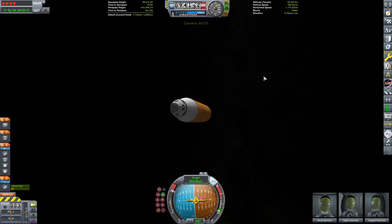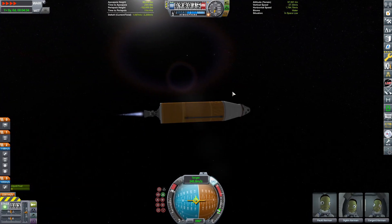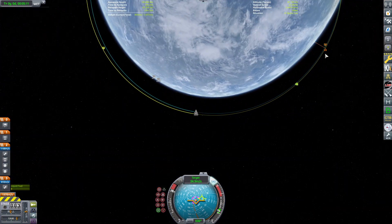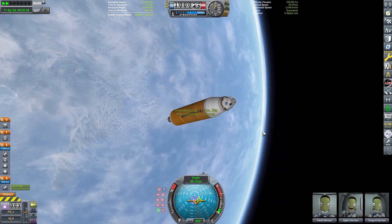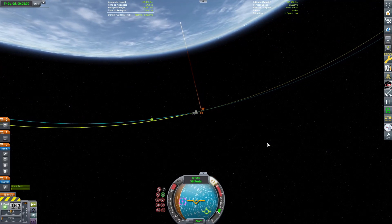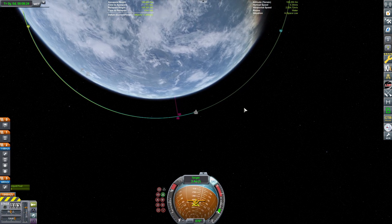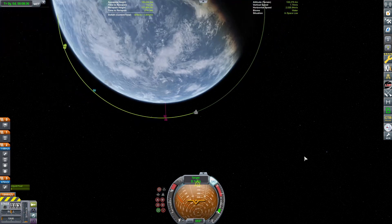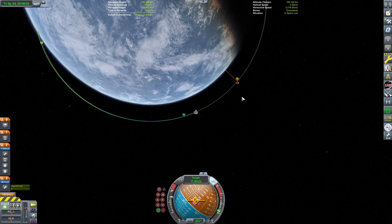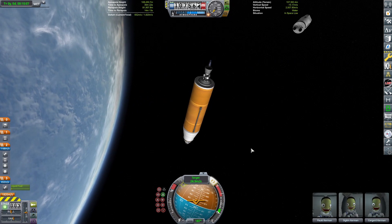Starting up the second stage. If you have Distant Object Enhancer you can see the Ares 5 payload flying across the screen — there's our target. For visual mods I have Environmental Visual Enhancements, Scatterer, Shinobi's visual pack, and Distant Object Enhancer. Going to go ahead and do our docking now, using the long lazy method of docking which is quite good. I always forget how slowly this thing rotates so I kind of fly right past it.